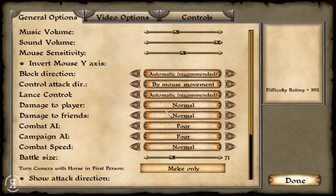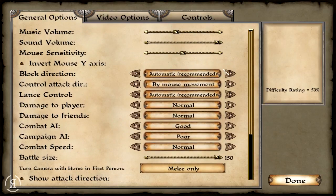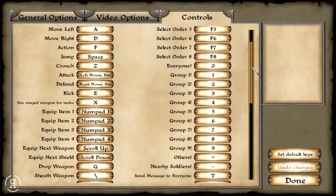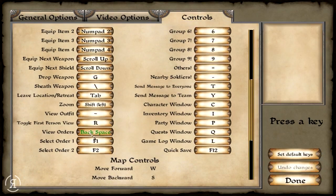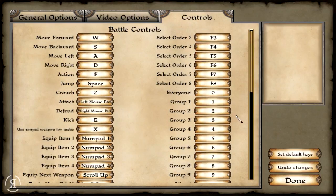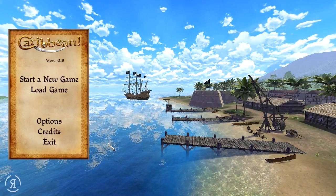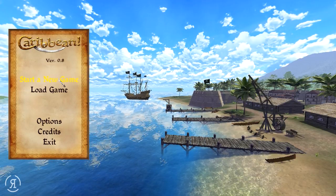Let's head over to the options menu. I'll increase our damage modifiers quite considerably, get our combat AI good — I'm not going to increase campaign AI, you all know why. I'll increase our battle size as much as I can; I haven't tweaked any folders or files yet so we still have the default battle size. I'll set block direction to automatic since I'm not that skilled, and change view orders to middle mouse button. This appears to be the same engine as Mount & Blade — I believe this is the engine Fire and Sword uses.